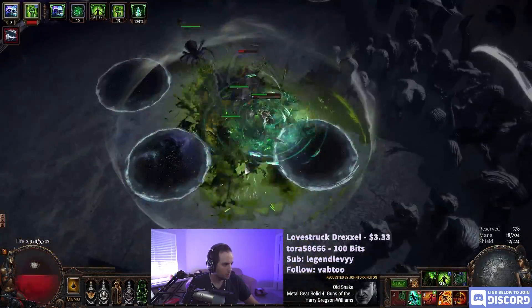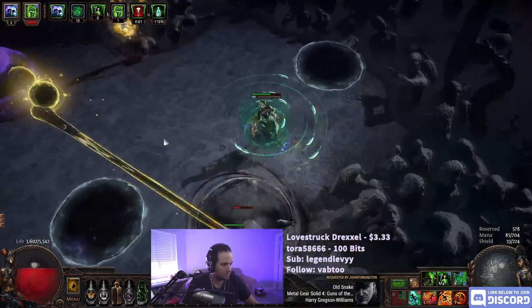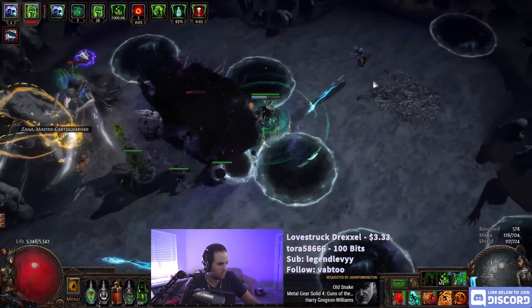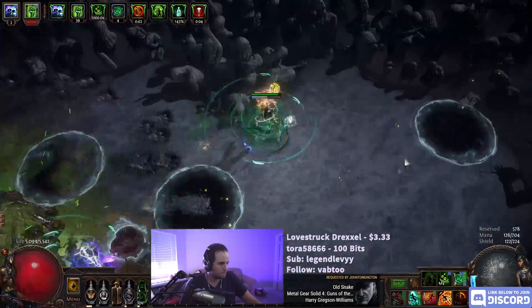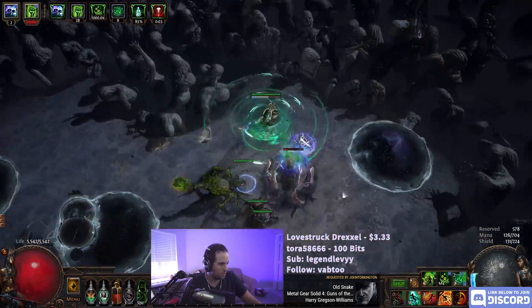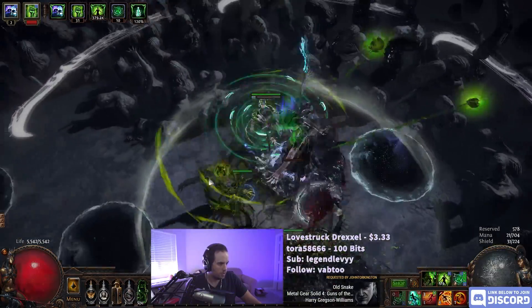Gaze into the abyss. I love you. So much room to move. I don't know where Shaper is — don't suck me. Shaper should be dead. Low on mana? Elder should be dead.